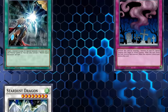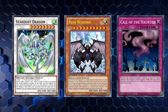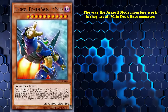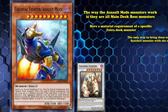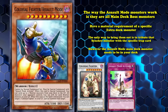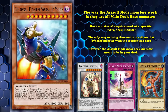So what happens when you take something good, like extra deck monsters, and then apply the detriments of main deck boss monsters, alongside the detriments of a trap card which is required to summon them? What you get is an archetype which surprisingly saw some competitive success, because one of the cards is slightly overpowered. The way the assault mode monsters work is they're all main deck boss monsters which have a material requirement of a specific extra deck monster, and the only way to bring them out is to tribute that synchro monster with a specific trap card, Assault Mode Activate. However, the Assault Mode main deck monster needs to be in your deck, which turns every single Assault Mode monster into a garnet, which just adds an extra layer of unplayability to them — they're already a bricky mess to begin with based on just how they're designed.